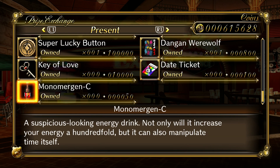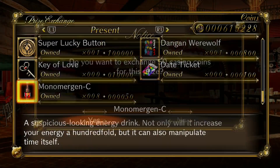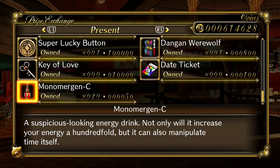The first thing we're going to do is buy a bunch of Monomergencies. I don't know why they only allow you to purchase one at a time — it only costs 50 casino coins. I'm going to buy 20. You don't want to buy 99 or a hundred. Eventually we're going to have to skip doing the days to get to the nights very quickly, and the Monomergency will automatically apply as soon as you enter the daytime. It says: a suspicious looking energy drink — not only will it increase your energy a hundred fold, but it can also manipulate time itself.